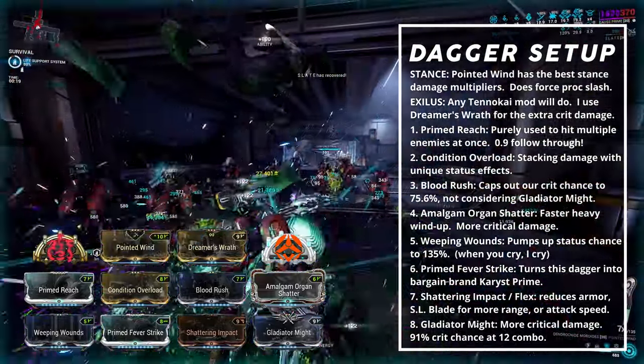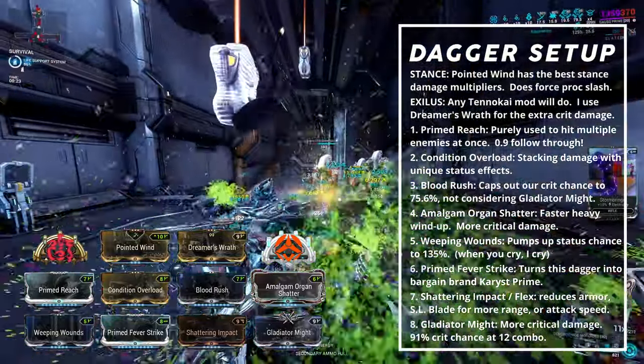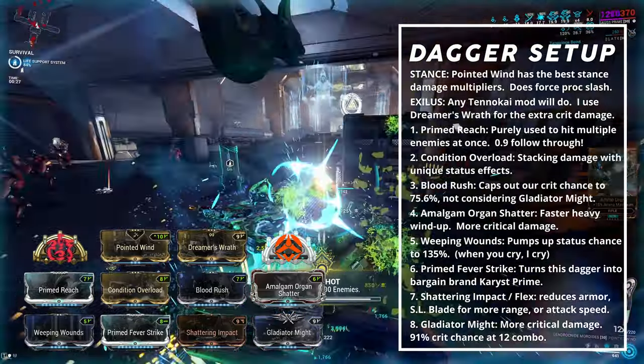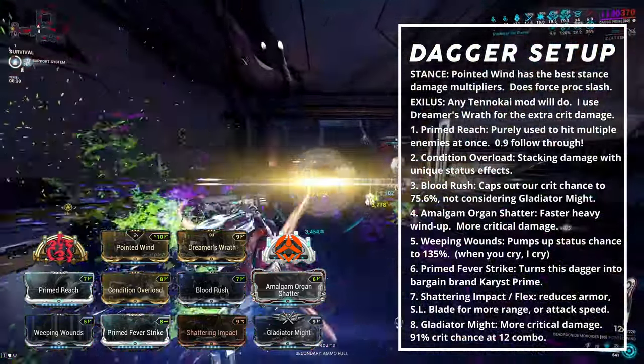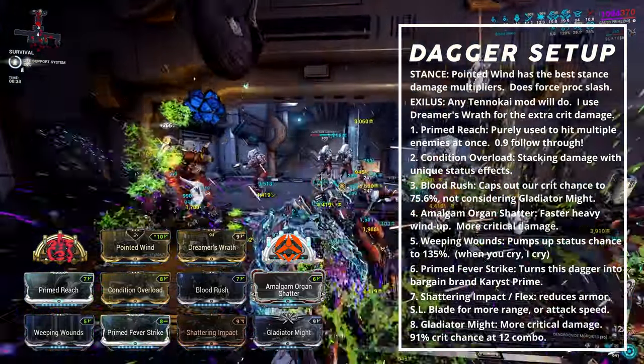Condition Overload increases our damage scaling with status effects afflicting a target. Blood Rush increases our crit chance to 75.6% at 12x combo, but this does not consider Gladiator Might just yet — I will come back to this later. Amalgam Organ Shatter increases crit damage and heavy attack windup speed; for the most damage, just use the normal version of the mod.